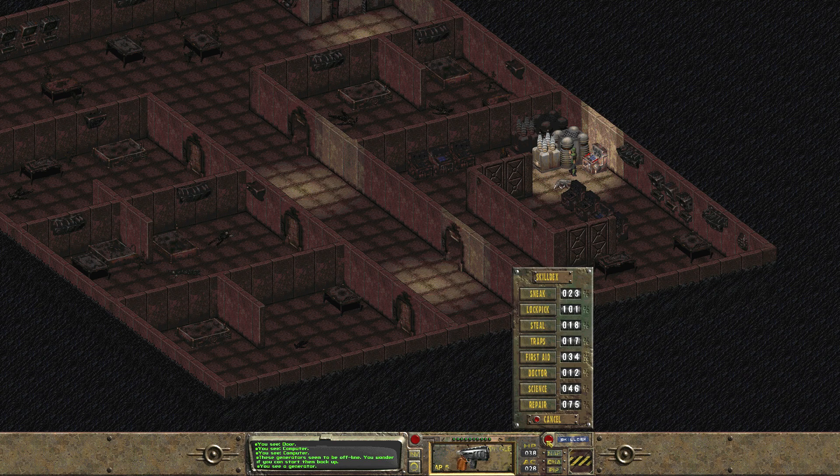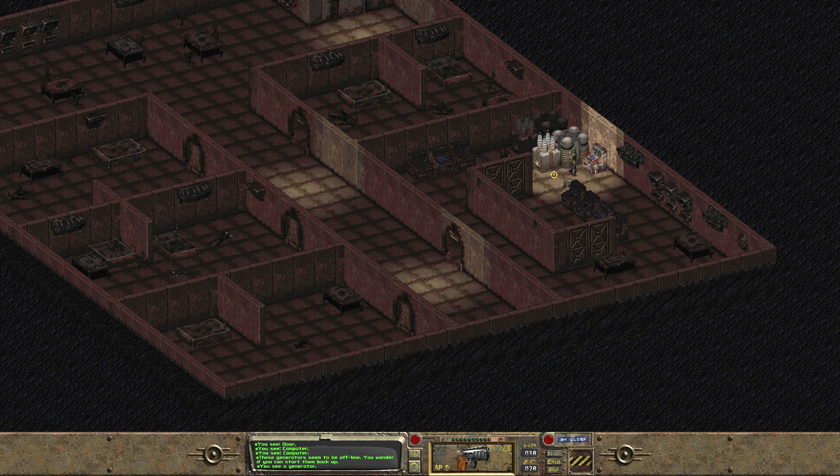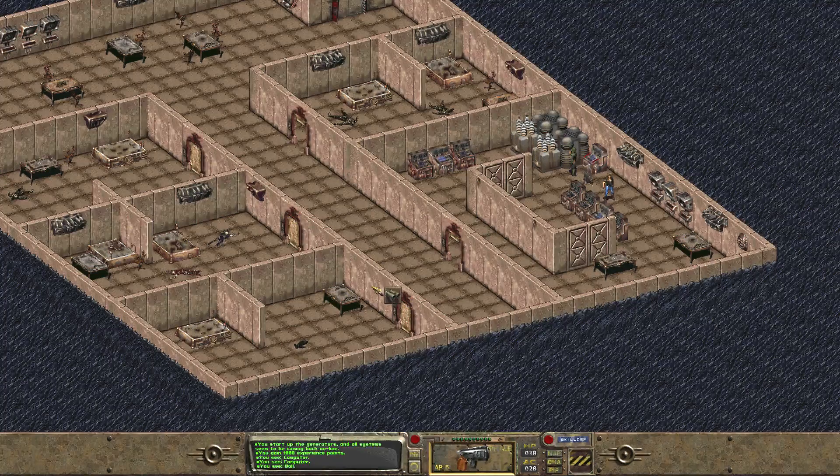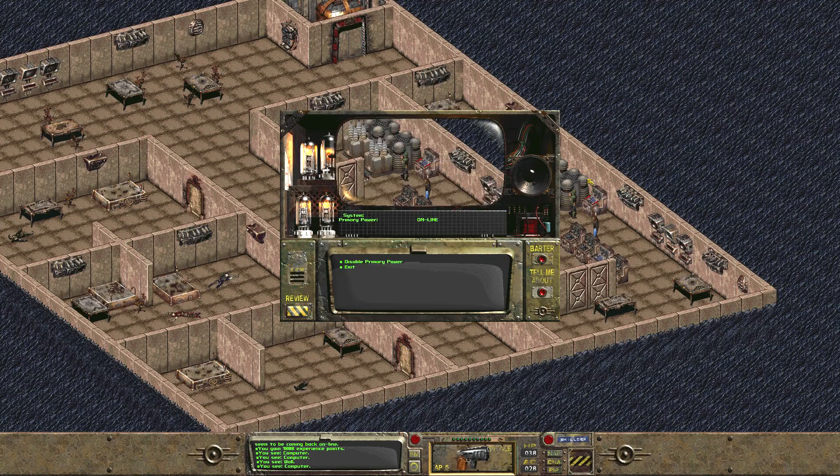Let's use... Repair! Hell yeah — you start up the generators and all systems seem to be coming back online. You gain 1,000 experience points. It is so nice when a game this old just runs this smoothly your first time playing it. Power management, primary power, reinitialize — boom! Let there be light! Holy crap, we did it, ladies and gentlemen! I'm not sure what we did just yet, but we did something for sure.